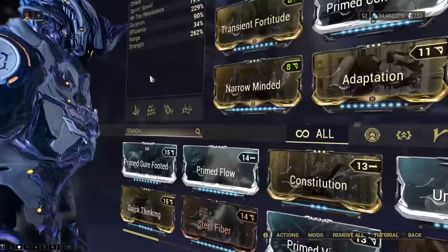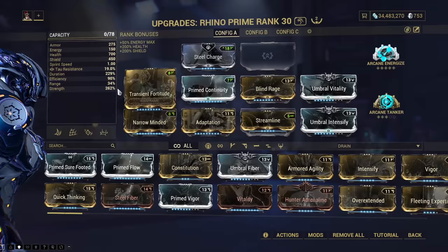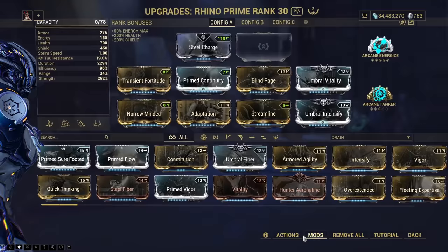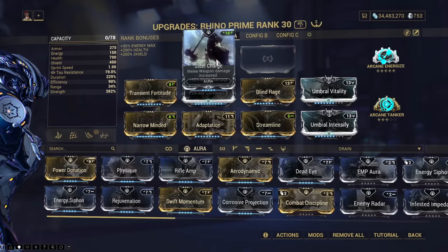So this is the build I threw on — literally just strength and duration, pretty much, and enough efficiency so I won't get completely messed up, because I have a Streamline there. I would swap out Steel Charge here, but then I'm capacity locked. There's a lot of things you can take instead of that — Rifle Amp, Pistol Amp. Really, take whatever you need to feel comfortable doing this. I just have Steel Charge on — worthless.